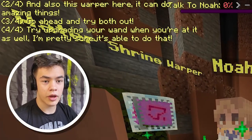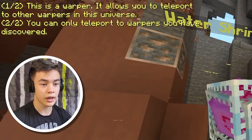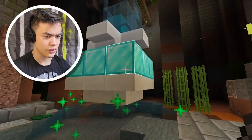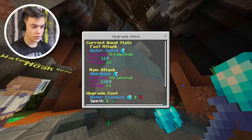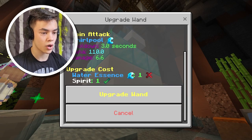Try upgrading your wand while you're at it. I think we upgraded our wand already. Water shrine warper — okay, what does this do? This is a warper. It allows you to teleport to other warpers in the universe. Quest: water warper. Is this the shrine? I'm pretty sure that's the shrine. Upgrade one — we need one spirit and one water essence.